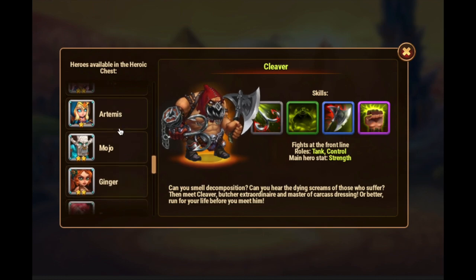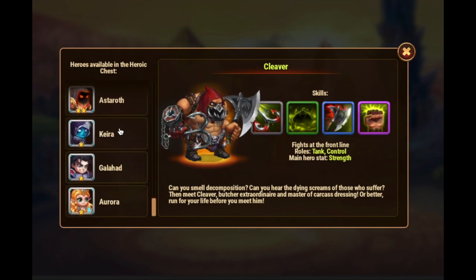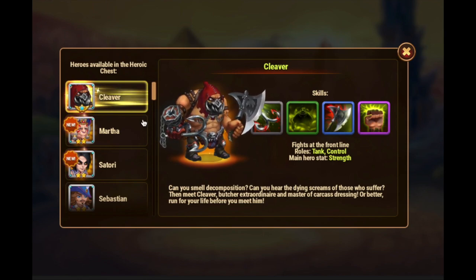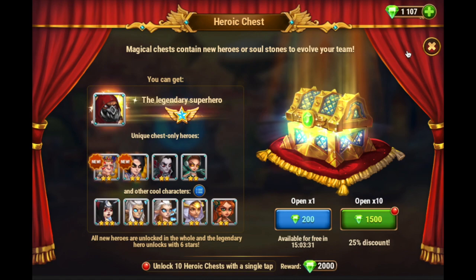It's important to note that the legendary superhero Cleaver can only be found in this chest. He doesn't appear anywhere else in the game — not during a special event, not during Heroes of the Month calendar events. Also important to note that if you get him, he comes fully evolved, absolute star or six star. So that's really how you get Cleaver.